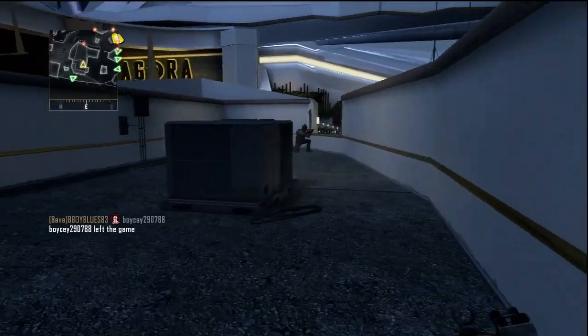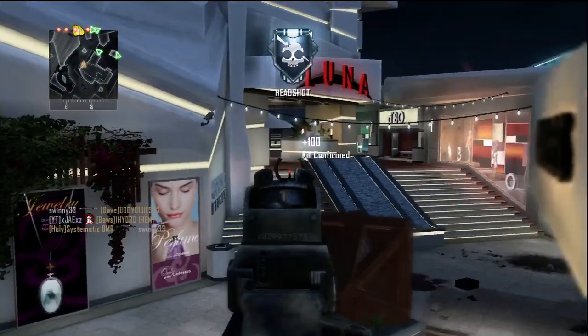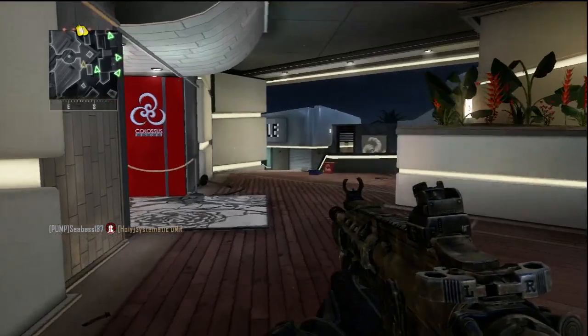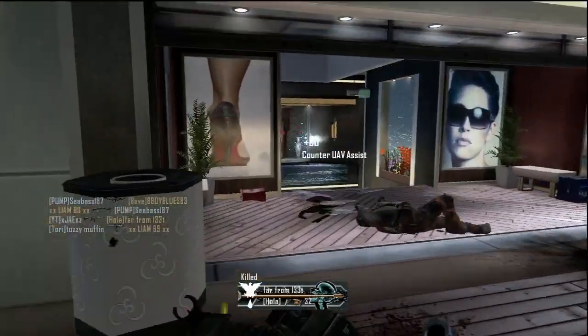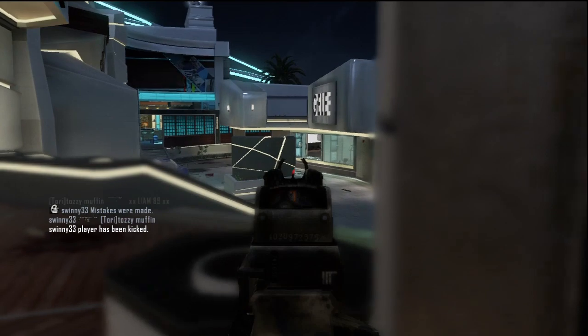I use Ghost a hell of a lot — it's on every single class I use because it's the best perk and I'm always moving about. I combine that with Hardline, which is a great combination because you can be stealthy plus get your scorestreaks easier, allowing you to get more kills with your gun and also with killstreaks. It's an absolute ace combo.